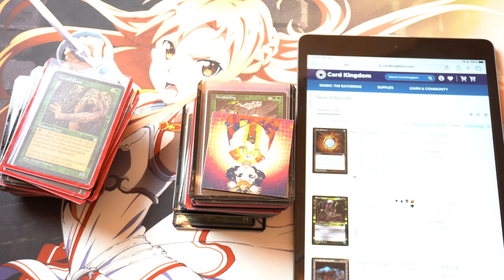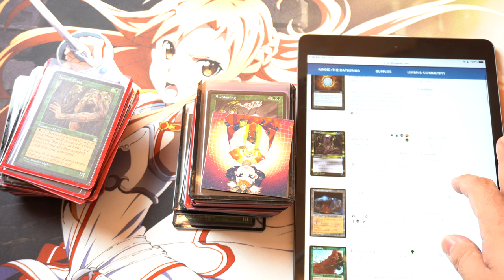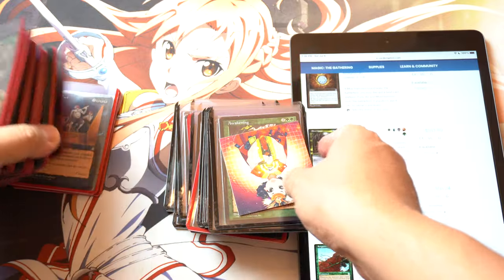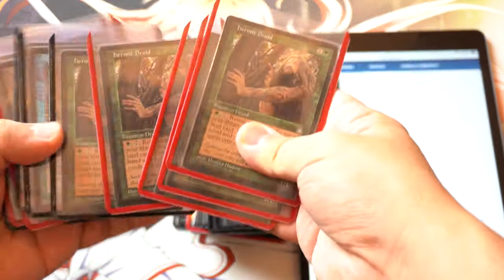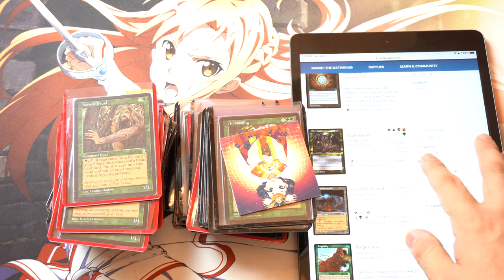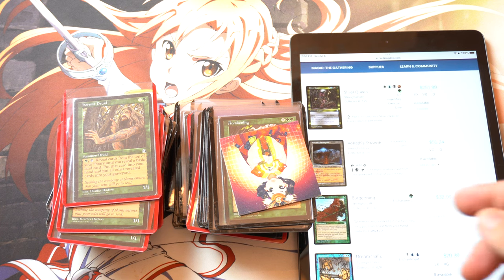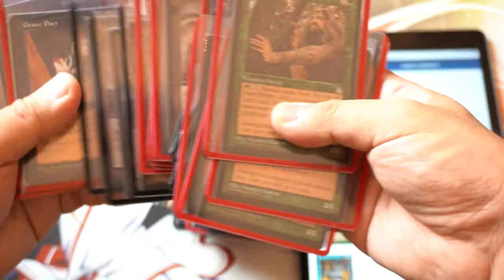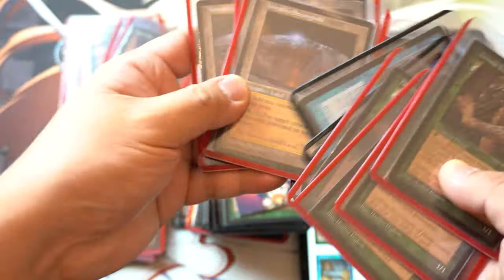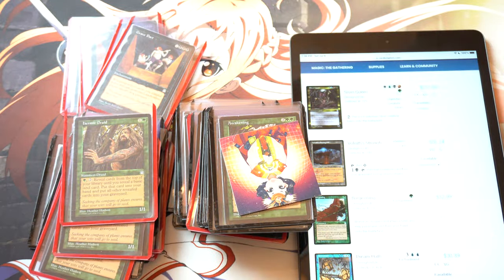I don't know if I should count Mox Diamond — I guess I will. So I have seven Mox Diamonds. A Sliver Queen, I only have one copy of. That card cannot stay in inventory. I do not know where the Sliver Queen is, but I have one copy of her. I kept one for myself just in case I needed it, so I'm going to put in one copy of Sliver Queen. Stronghold — I have three copies of that.